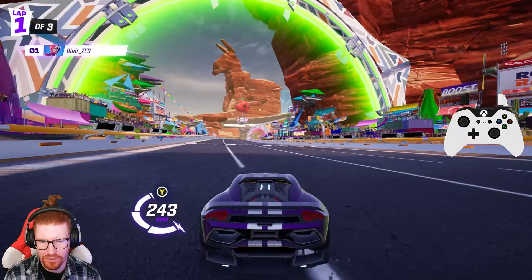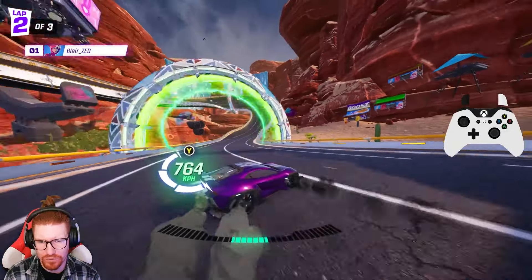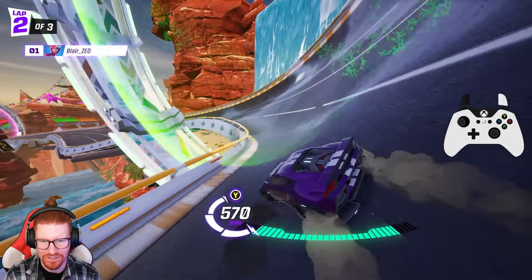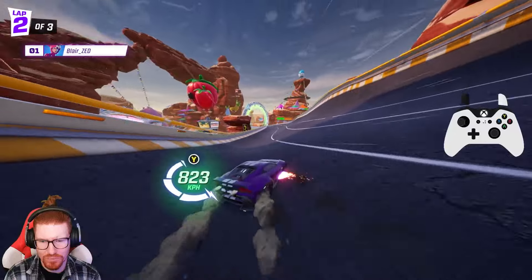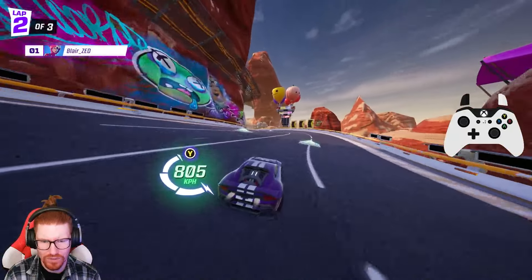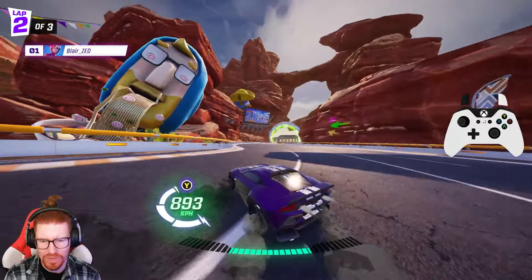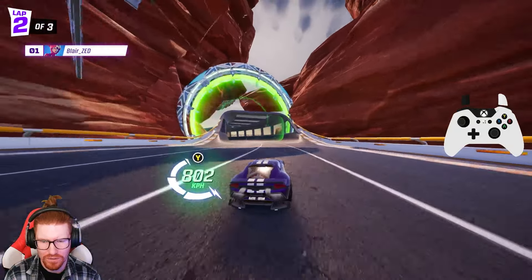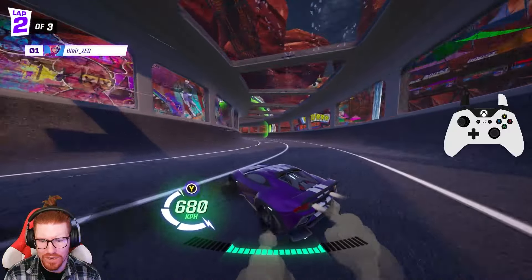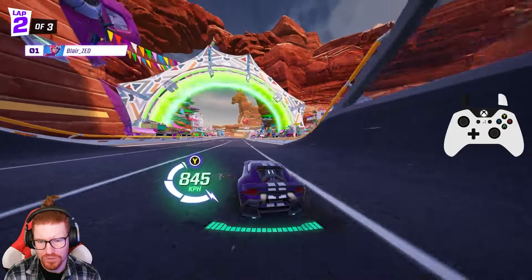Just to reiterate, in order to get maximum drift, you want to have long, sweeping drifts — as opposed to the golden retriever tail wag, as I like to call it. That's going to keep your minimum speed up. You're going to see that we keep a lot of speed throughout the whole drift, and you can hit it once more and maintain a high minimum speed around the entire lap. We're going to probably average just around 700 just by drifting.